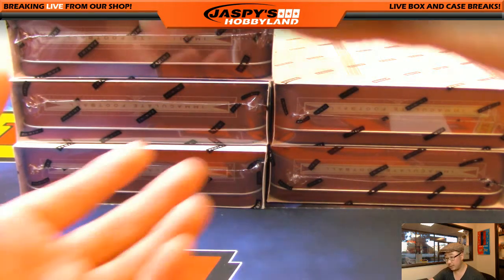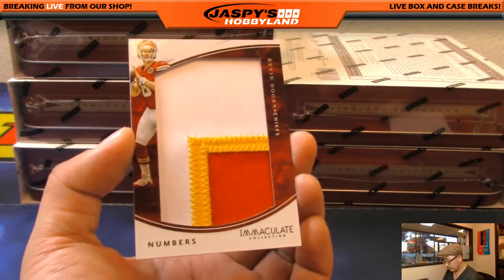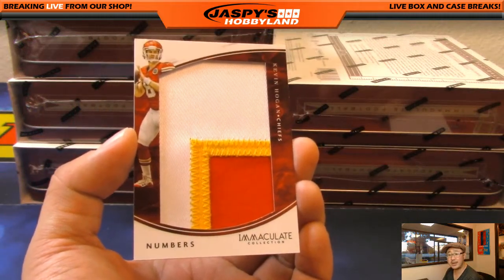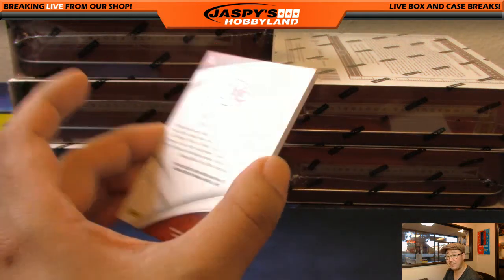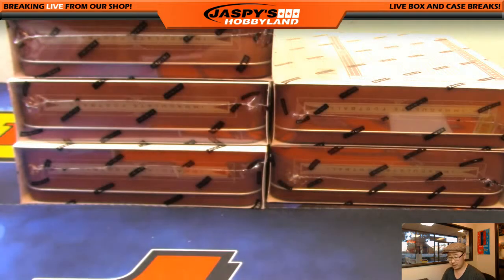Next one we've got Kevin Hogan for the Chiefs — three-color patch with numbers, patches part of his number, 48 out of 50 on that one. Chiefs will go to Big Boys Double-Oh-Seven.